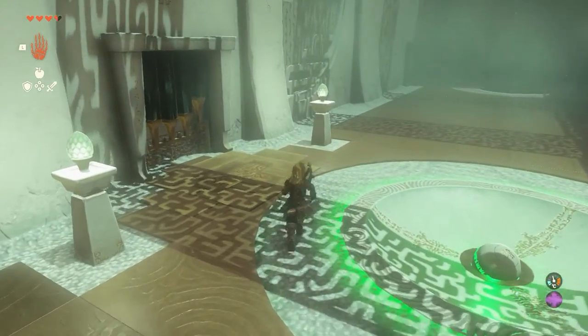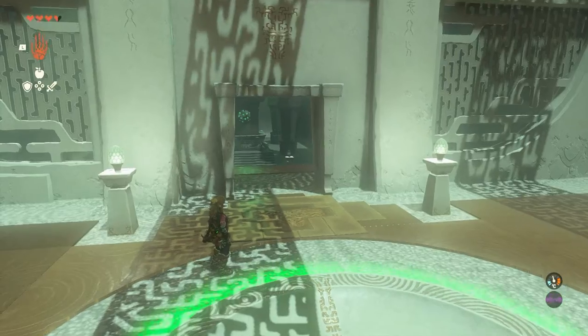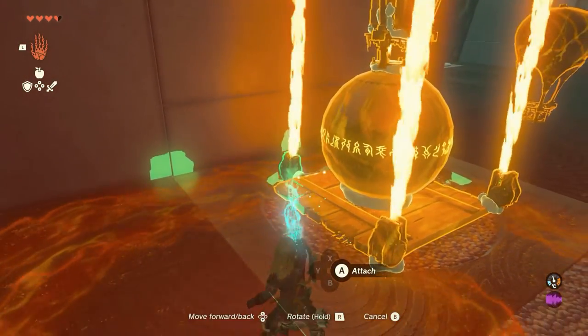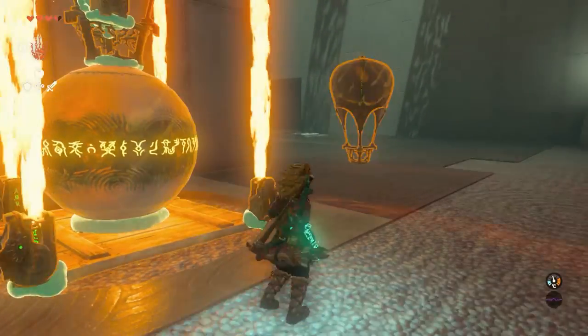Once you've got that bit, head back downstairs and it's another contraption to deal with the bigger ball. This is to get the optional reward. This one's similar except you need to use these flame torch things. You put these on all the sides, put the ball in the middle with the balloon on top of it, and then put another one aside again.